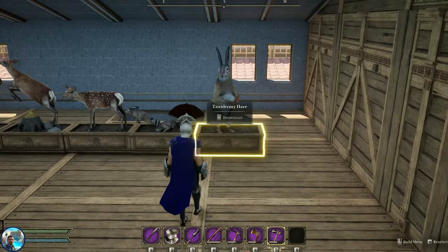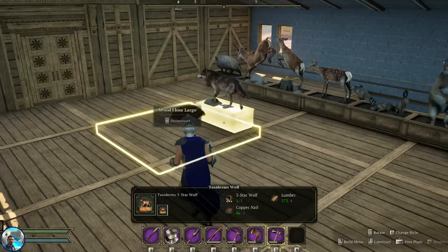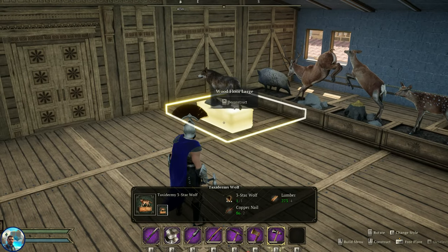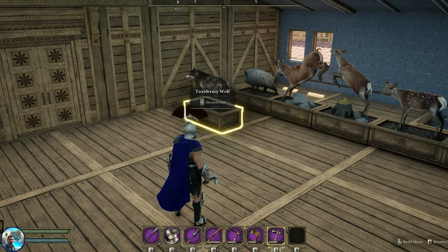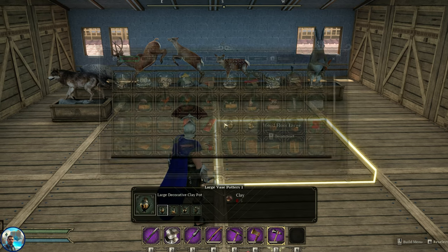A big bunny with a carrot in its head. And then, of course, you have the wolf, so we now have a taxidermy for the wolf — at least one for each of the game animals that we can hunt in the game.